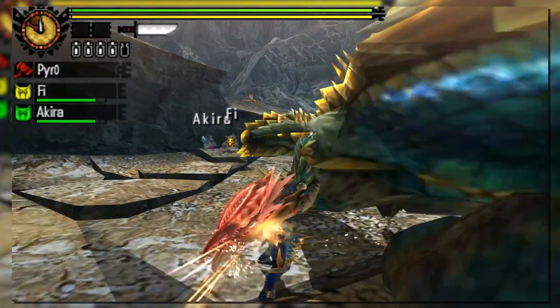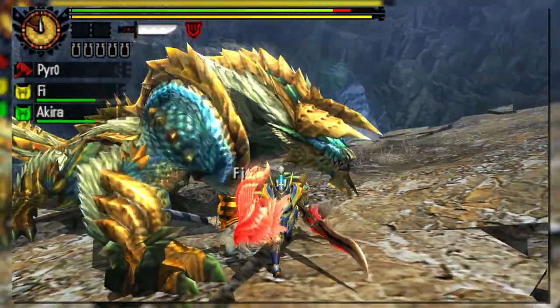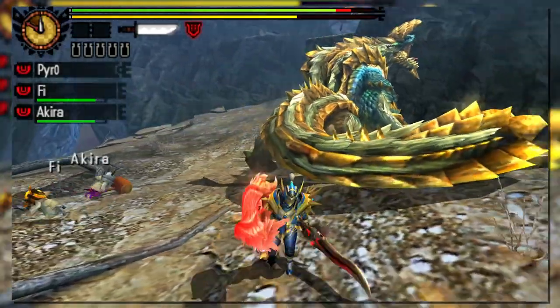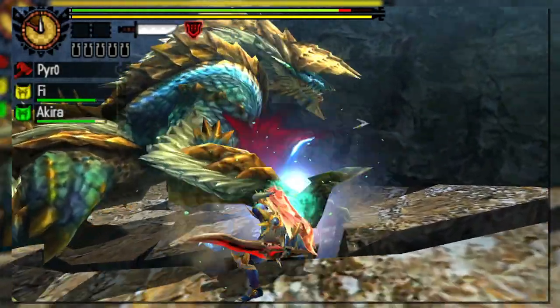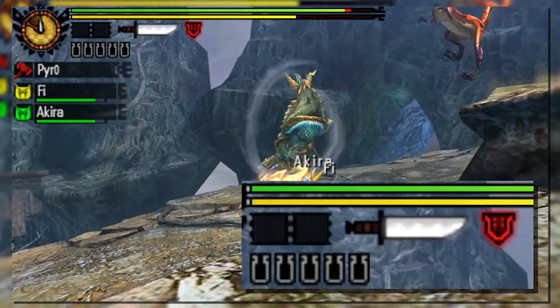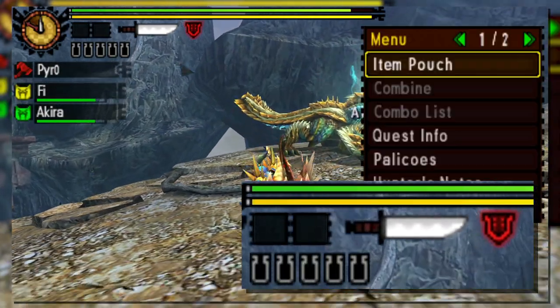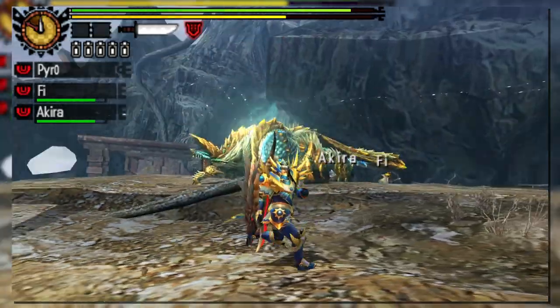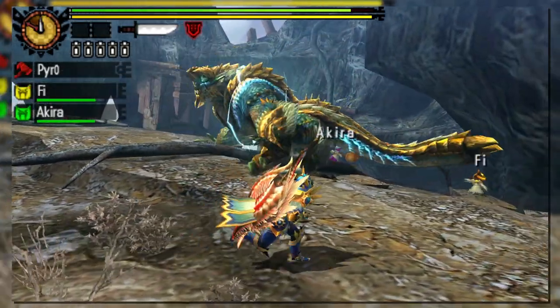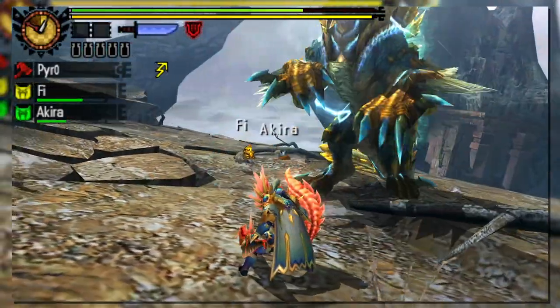Arguably the biggest addition is the ability to charge your shield. When you're about to unleash the Amped Elemental Discharge, you can instead press the R button to cancel out of the animation, morph back into sword form, and transfer the energy directly into your shield. If done successfully, a new red shield icon will appear to the right of the sharpness gauge. The length of the effect is dependent on how many phials you had while activating it — if you have all 5 filled, the length will be at its longest duration. At some point during the duration, the shield will change from red to yellow to signify it's running out.